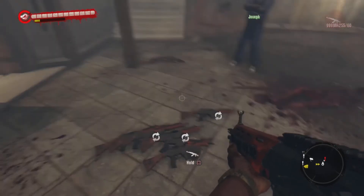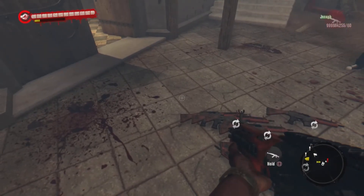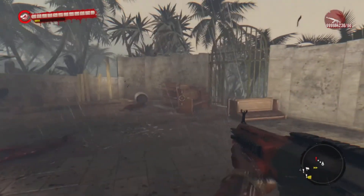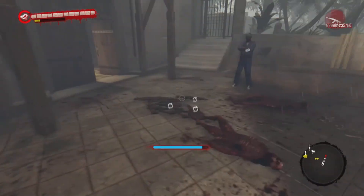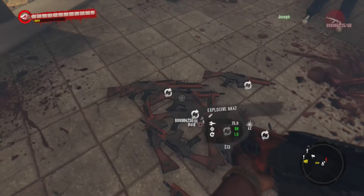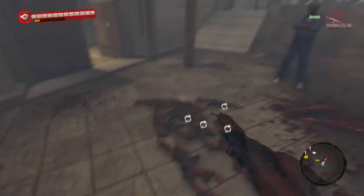This is how you duplicate your weapons on Dead Island — very easy and simple. You can give these guns to your friends or players to help them out, and even sell them to earn unlimited money. That's all you have to do — easy, simple duplication glitch. If you want any of these modded weapons, just leave a like, comment, and subscribe. Thanks for watching!